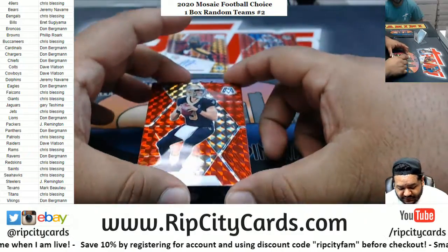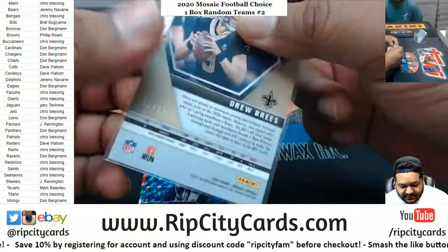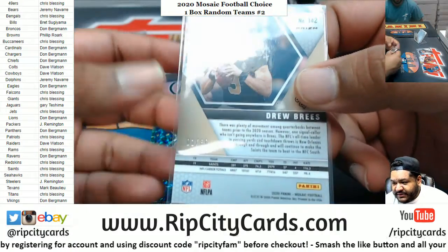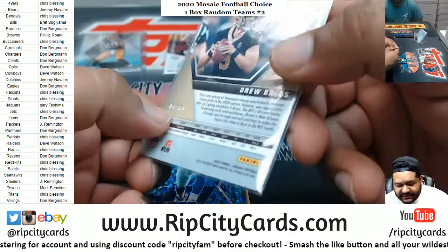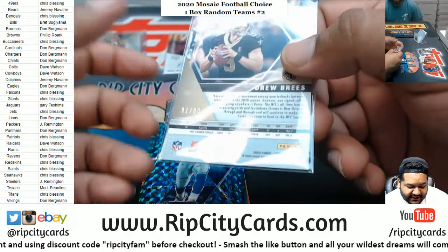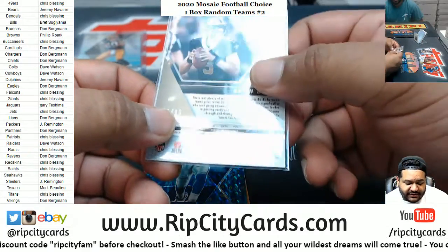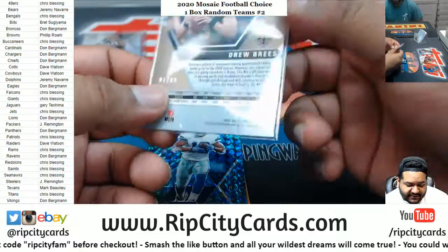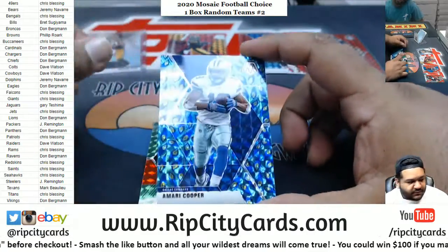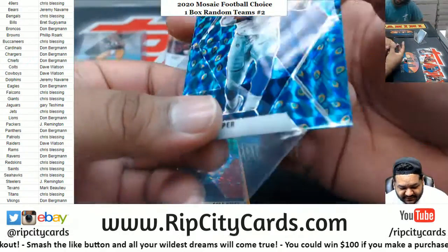We are looking for rookies in this. Drew Brees of the Saints, red fusion, one of 80. An 'eBay 1-of-1' is a card where it's the first in the serial number — if it's numbered 80 out of 80 that's a 1-of-1, or if it matches the jersey number, like if it's numbered 9 out of 80 for a player who wears number 9, that's also an eBay 1-of-1. I pulled the 1-of-1 then got a 25 — two eBay 1-of-1s right there. That was the patch sign.